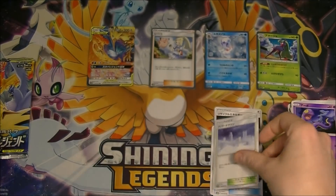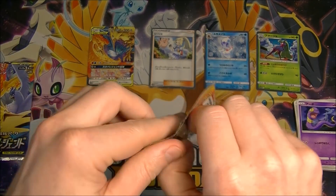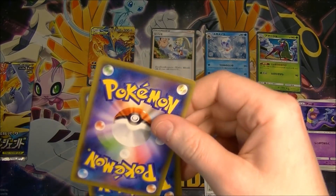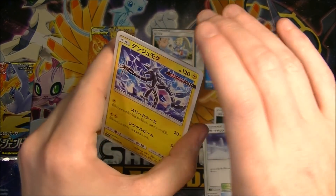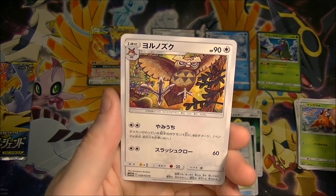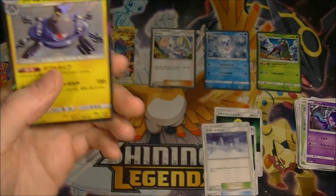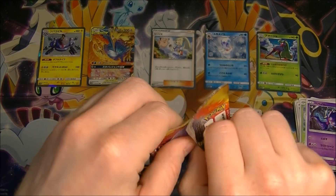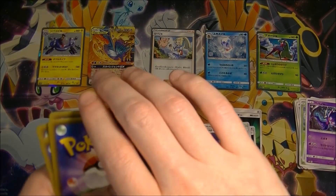We got a Blizzard Town. Two packs to go — this is going pretty quick. Something shiny... Magmazone, boo. So we've got our five, that might be it. Unless we get lucky in this last pack, we might be done.